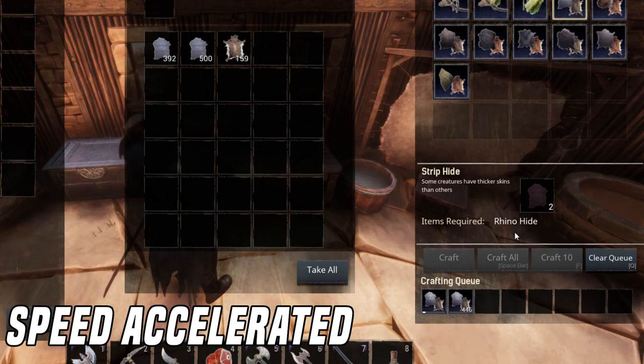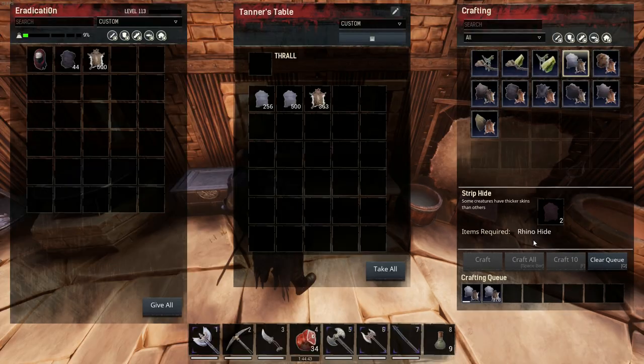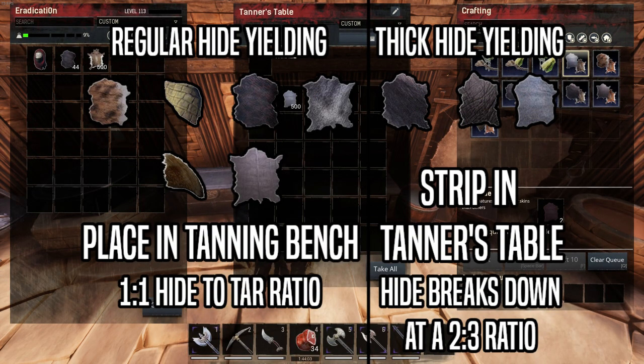Seeing as bark is quite easy to come by, this method simply increases the number of tar you can produce from one trip, and it's probably the most efficient way to do so. As a general rule, anything that strips down into light hide — so hyena, feline, reptile — should all go straight into the tanner's bench to be tanned, and anything that you can strip down into thick hide should be stripped in the tanner's table to achieve maximum efficiency.